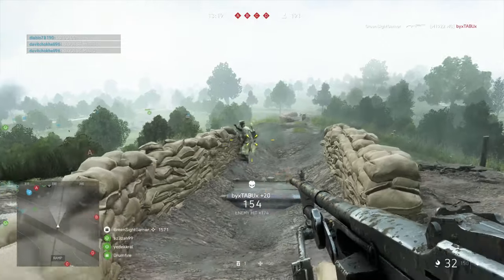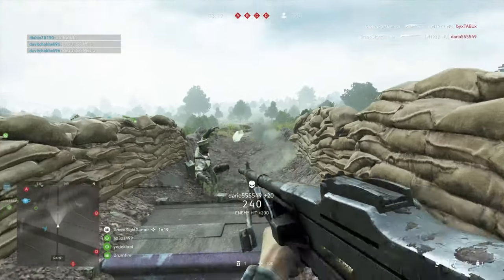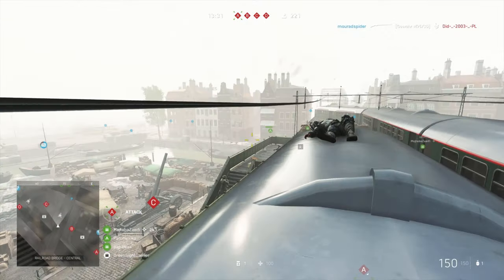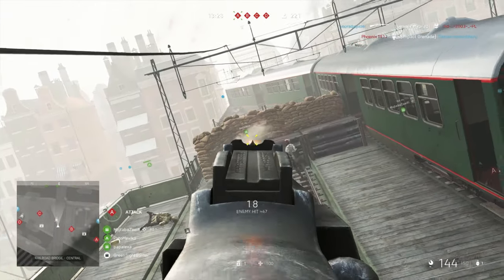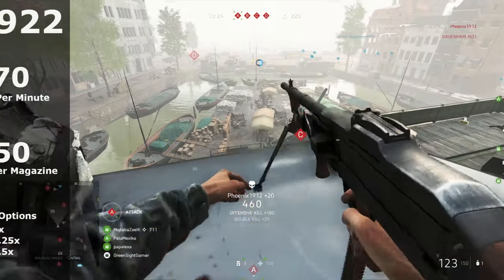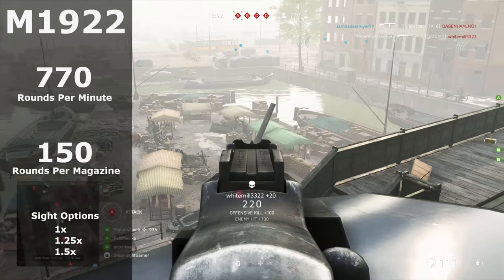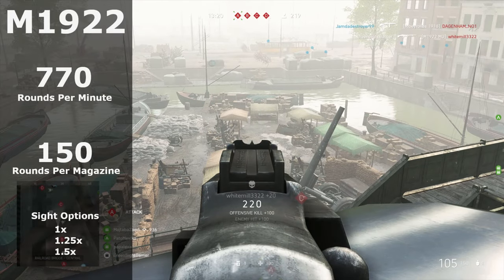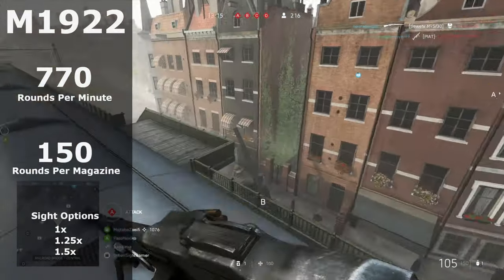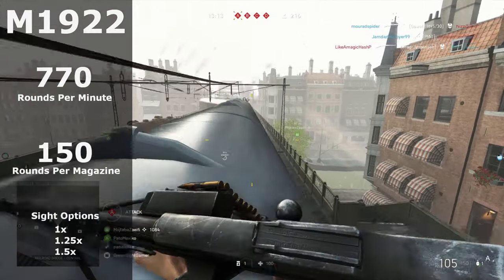To unlock the new M1922 you will need to complete this week's challenges focusing on frontlines, and if you're watching this video at a later date it should be available for purchase with company coins. The M1922 has a 150 round belt magazine and a rate of fire of 770 rounds per minute, both of which can be upgraded through the specialisation tree.